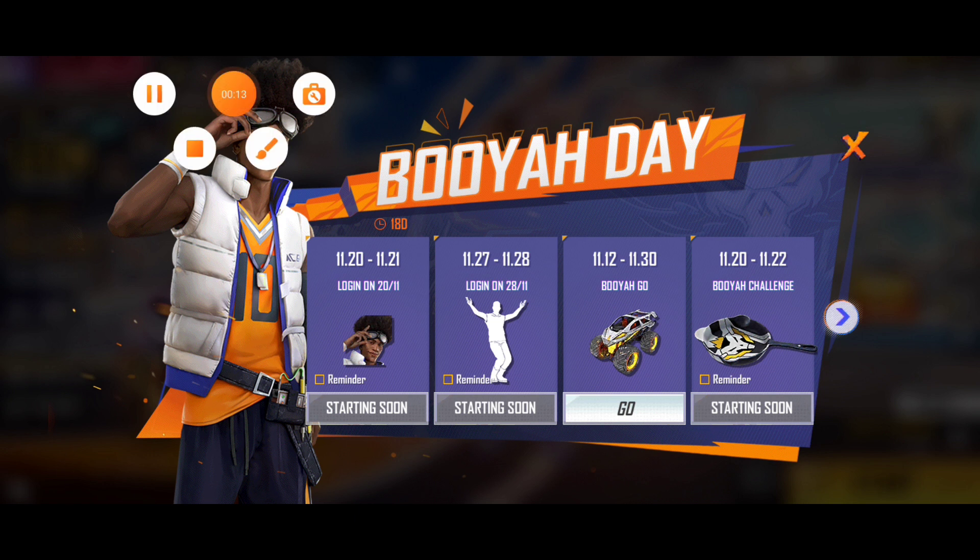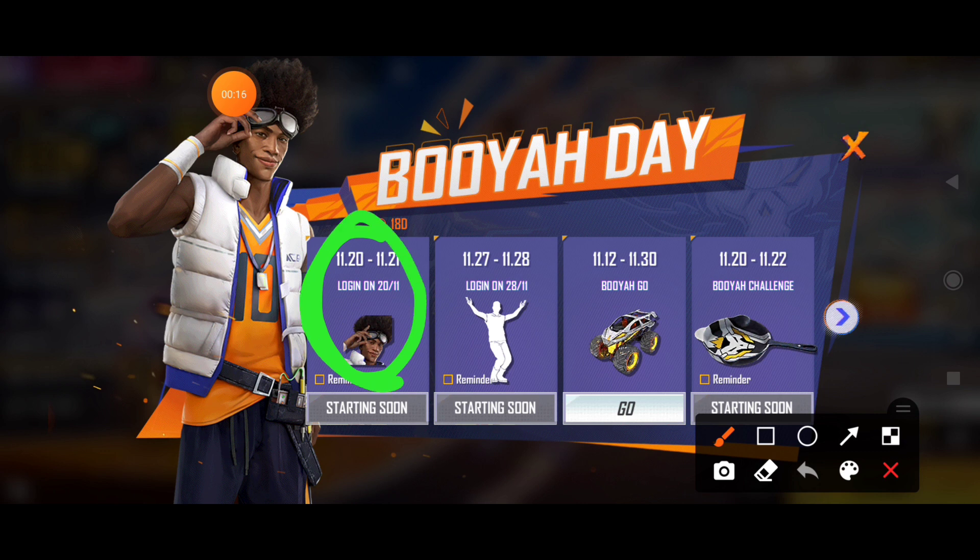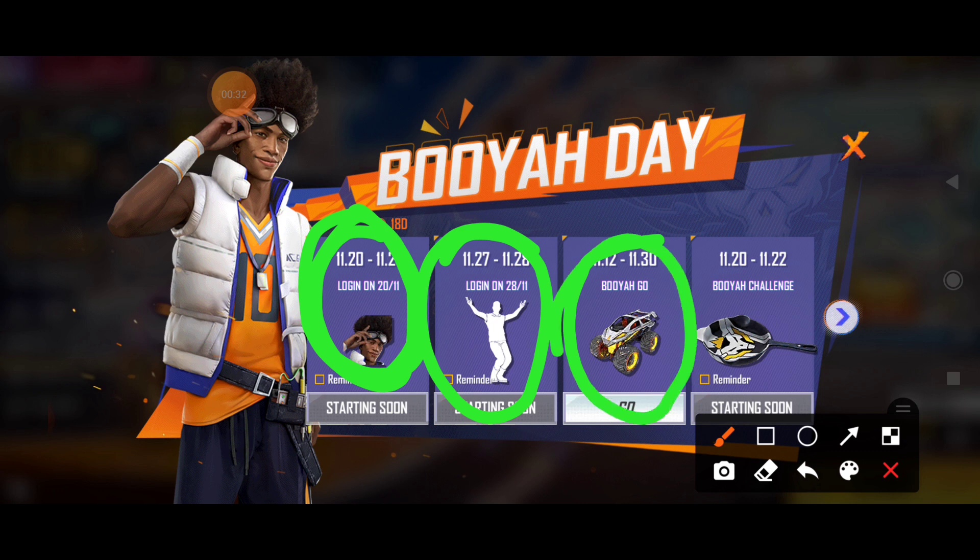First, you can see this. This character you will get as a login reward. Then you will get a login reward here. You will get a login reward — you just need to open your account. And you will get this. So this is how you can see this. This skin is free and the gun skin is free.